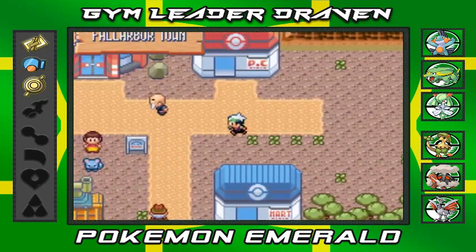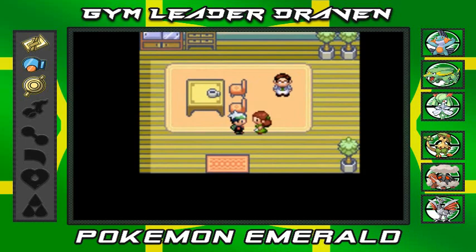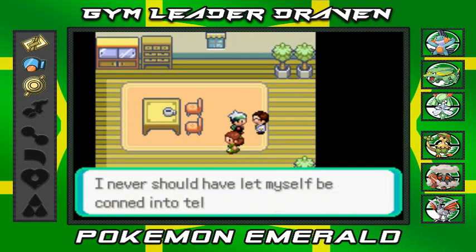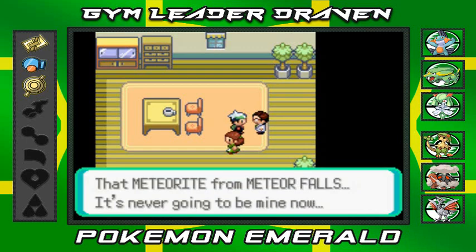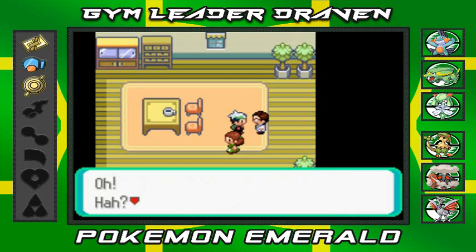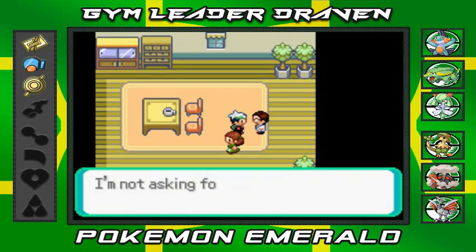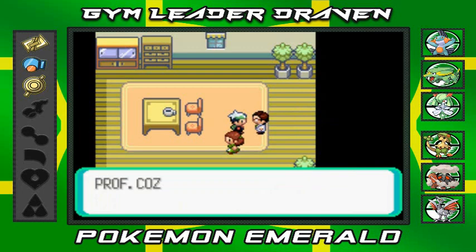Here we are back in Fallarbor Town, coming back into the professor's office. He's already back. He says, 'Oh, I never should have let myself be conned into telling Team Magma where to find meteorites — that meteorite from Meteor Falls is never going to be mine now.' Then he notices we have it: 'Could it be? Is it the meteorite Team Magma took from Meteor Falls? Please, may I have it? I'm not asking for free — how about in exchange for this TM?' Sure, let's give it back!